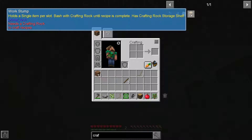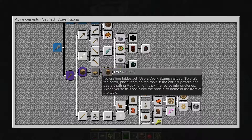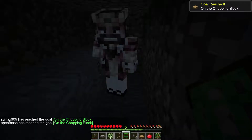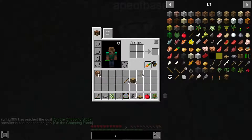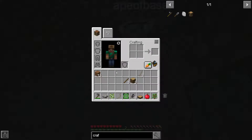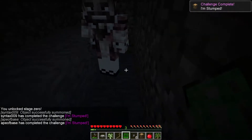There's some sort of work stump. It holds a single item per slot — bash with the crafting rock until the recipe is complete. Is that next on our progression? Chopping block, and then I'm stumped. What do we need for the chopping block? It's just a piece of wood. So I'm on the chopping block, and then for the work stump we need one chopping block and one piece of wood. That should be fairly simple. Hey look at that! Challenge complete — I'm stumped. Well, not no more. We got a work table.